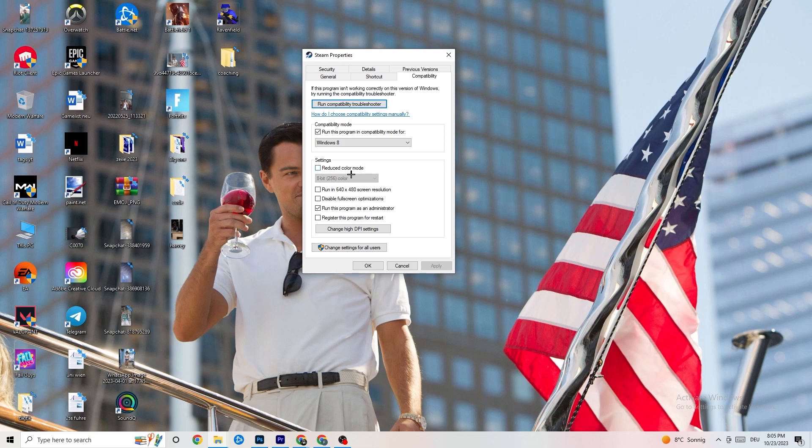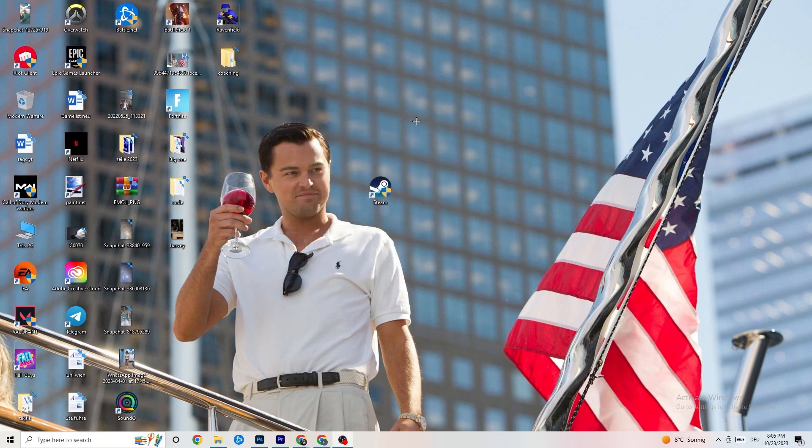Next, disable 'Reduce color mode', disable 'Run in 640x480 screen resolution', disable 'Full screen optimizations', and enable 'Run this program as an administrator'. Hit Apply and OK. Restart your PC afterwards. You'll see the administrator symbol on the launcher, and it will start as administrator every time, which should help reduce your crashing issues.